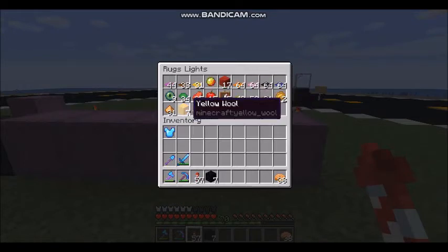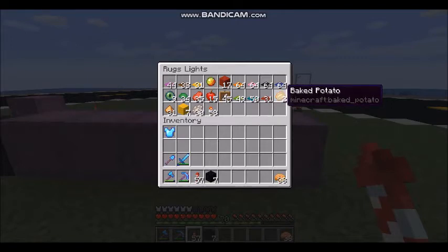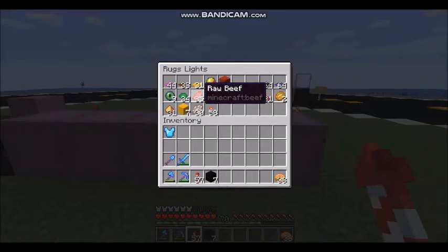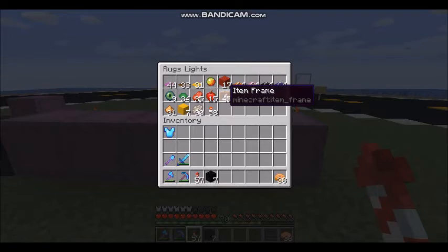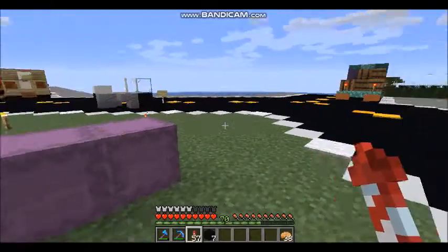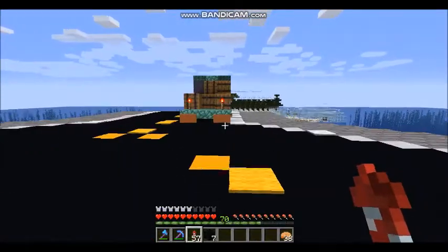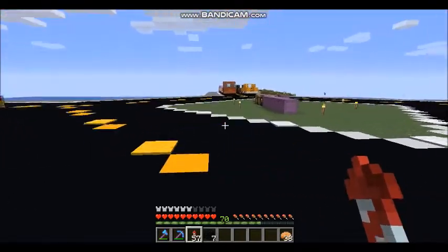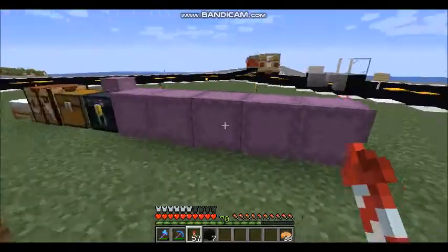Different things I use for lights: magma cream for headlamps, yellow wool for headlamps, glowstone dust for headlamps, phantom membranes for headlamps, even baked potatoes for headlamps. For brake lights in the back, you've got red wool, raw beef, and apples - basically anything sort of red. You stick an item frame down, smack an apple in there, and bada bing - tail light. Redstone torches make pretty cool tail lights too.